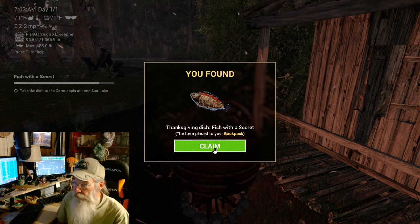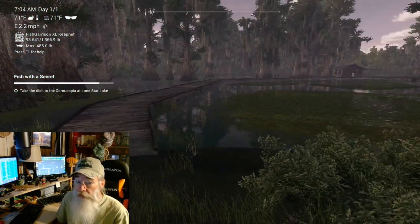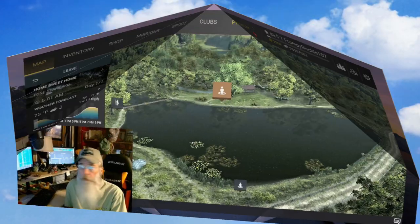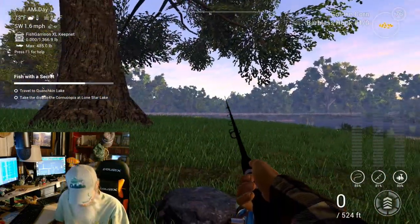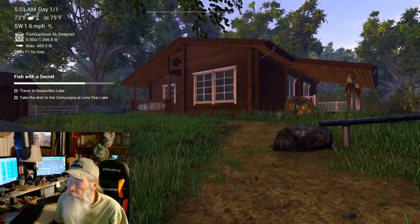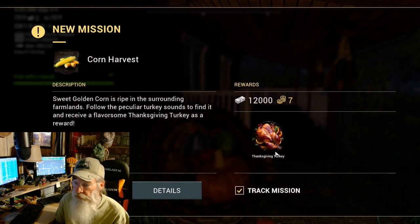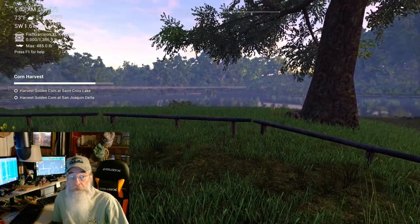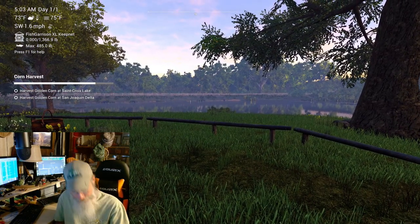We got our fish with a secret — that's it. Thanksgiving dish: fish with a secret! We've got to go back to Lone Star. Jump on the plane — I'll see you in Texas. Drop down and deliver our plate. Our baked corn mission is complete! We're off to the next one — the next harvest golden corn is at St. Croix. Going to St. Croix — I hope this helped you out. Never ever give up the fight, thanks for watching!